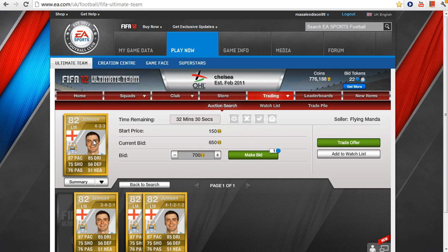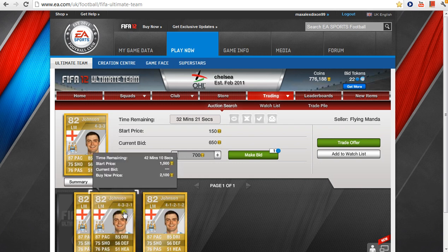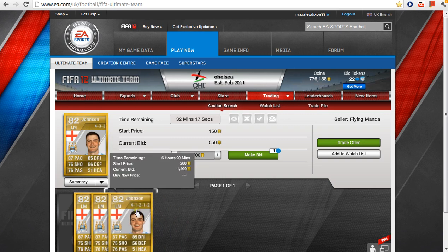And you won't bid on 4-3-3 because it does not have the left mid position. And 3-4-3 isn't good to bid on unless you can get it for cheap. But that one is good to bid on — you can sell that for easily above 2000.